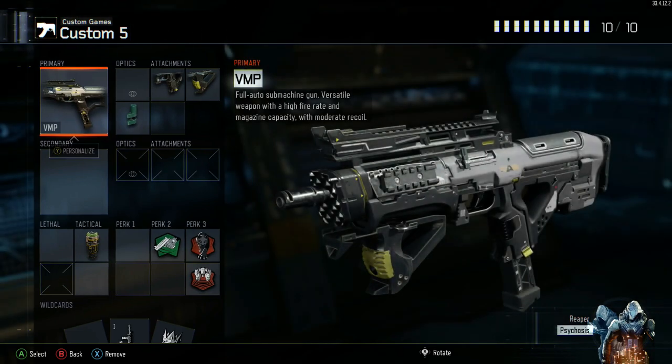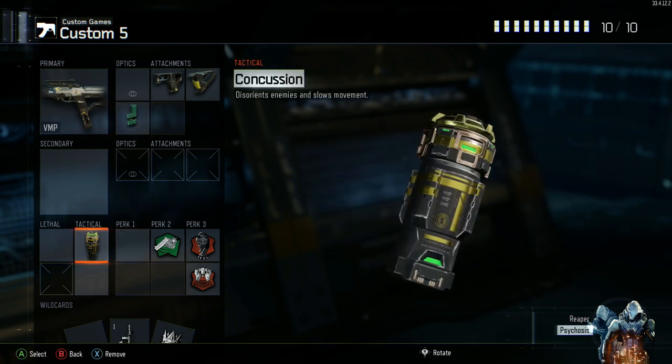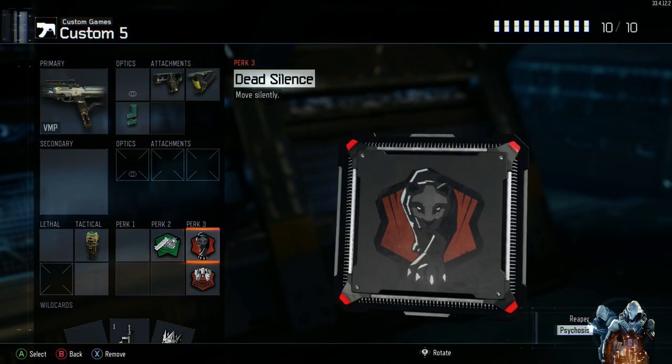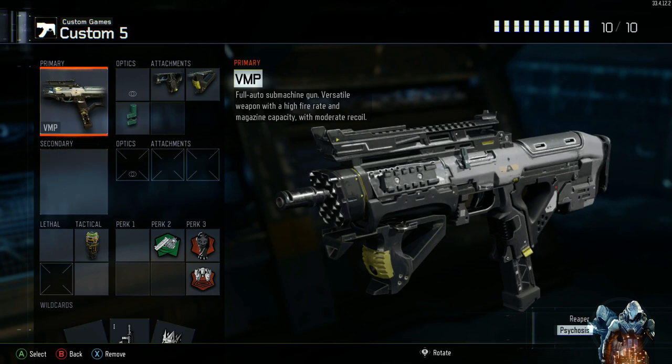Next is my VMP class: VMP, Quick Draw, Grip, and Rapid Fire. This Concussion I'll sometimes swap out for a Smoke — just so you know, when you walk into Smoke in this game you are taken off the radar, so if you're playing a radar match and you throw Smoke down and walk into it, you're not on radar anymore. Then Fast Hands, Dead Silence, and Blast Suppressor. This class is extremely overpowered right now. If you're a sub player or an OBJ player this is the gun you want — you will kill people extremely quickly. You do need some gun skill though because it's hard even with Grip to control the recoil.